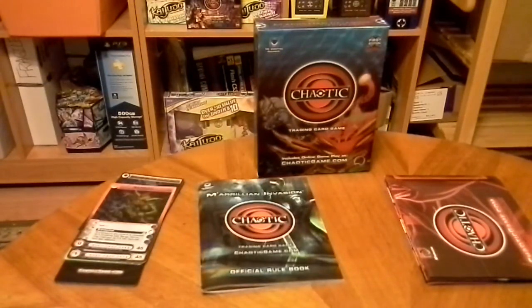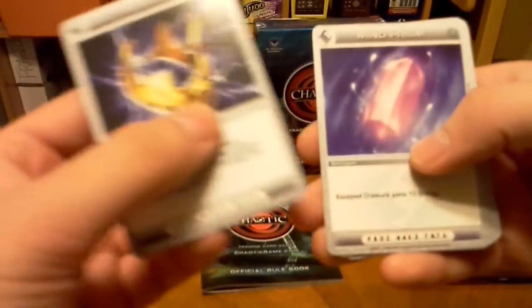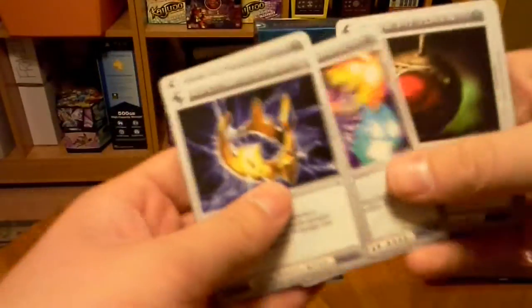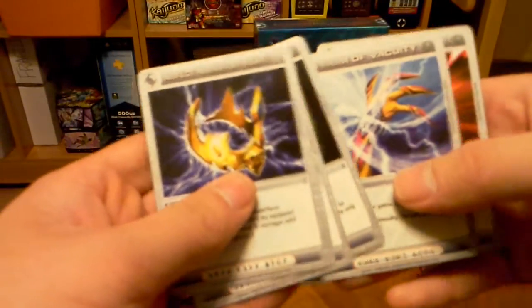Let's get to the Battle Gear. So we have Aspect Amplifier of Might, Mind Prism, The Phobia Mask, The Pit Token, Prism of Vacuity, and Sinister Statuette.